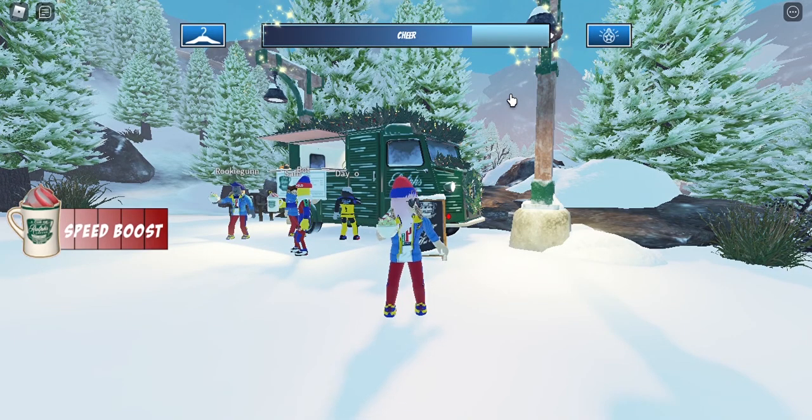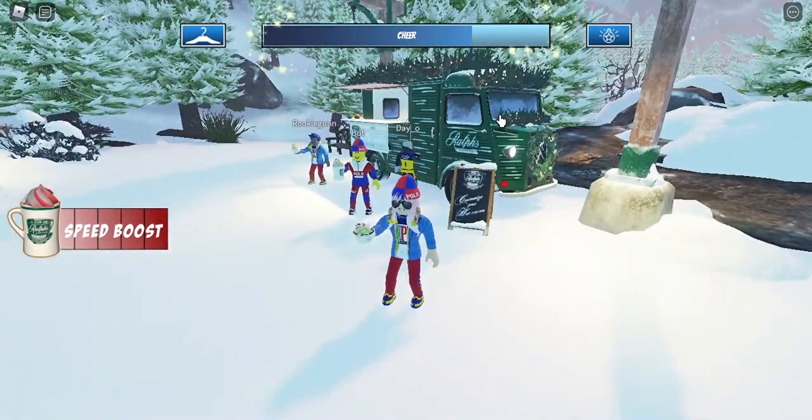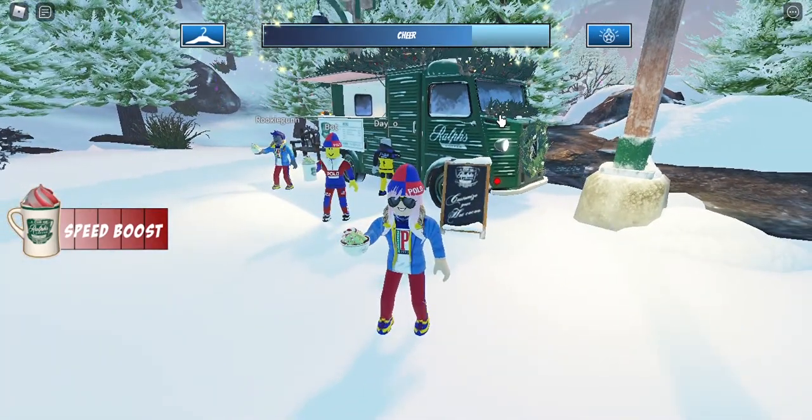Hello guys, welcome back to my video. Today I'm going to show you how to get the Wild Floral Color Sharp Sunglasses Blue in Roblox: The Winter Escape event. So let's get started. In order to get this Wild Floral Blue Sharp Sunglasses item, you want to enter this game — I will put the game link in the description so you guys can join.